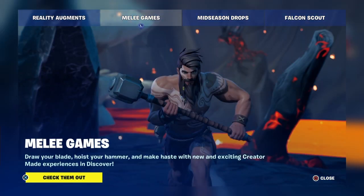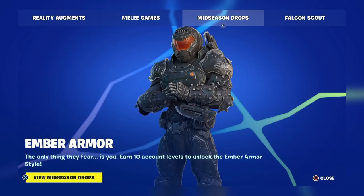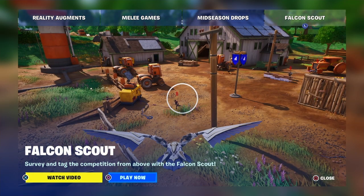We've also got melee games — draw your blade, host the hammer — and a new creator-made experience in Discovery. Mid-season drops where we can earn 10 levels and get an extra skin style. And the Falcon Scout: survey and tag the competition from above.